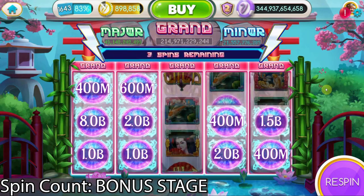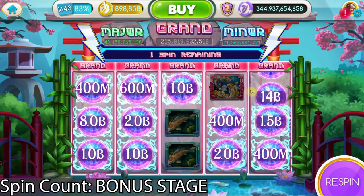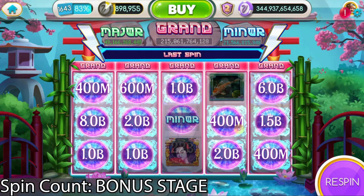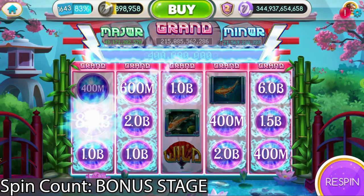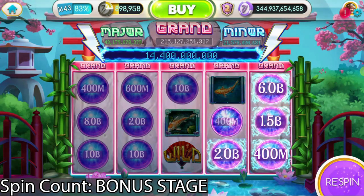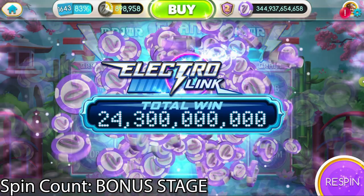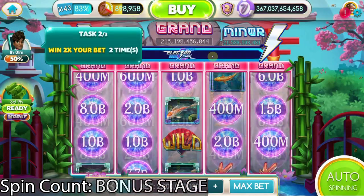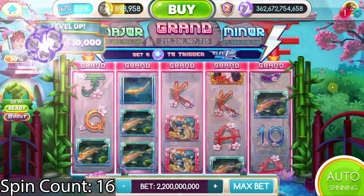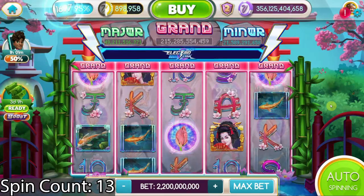We have to hit four more spots, and I think it's reasonable we can get them. We get three more chances for the last three spots. It all came out — 100 billion, 2 billion, 1 billion, 14 billion, 440 million, 16 billion, 22 billion. So it looks like we came out with 24 billion chips from that bonus. I'm really hoping we can still get a Lotus jackpot, because we need to win back our chips — we just ate through a lot.